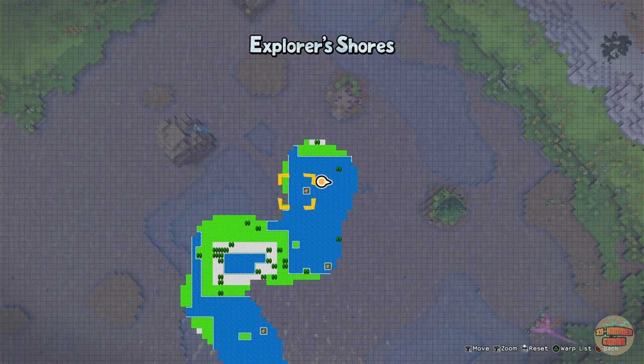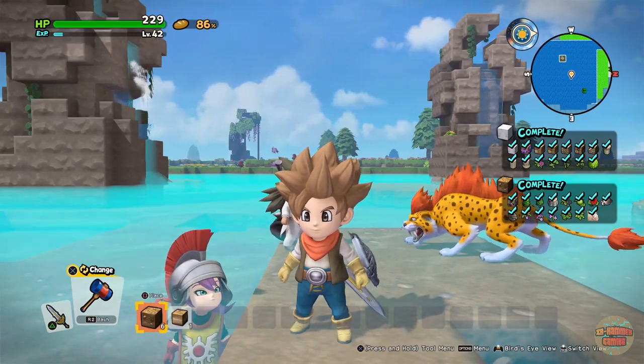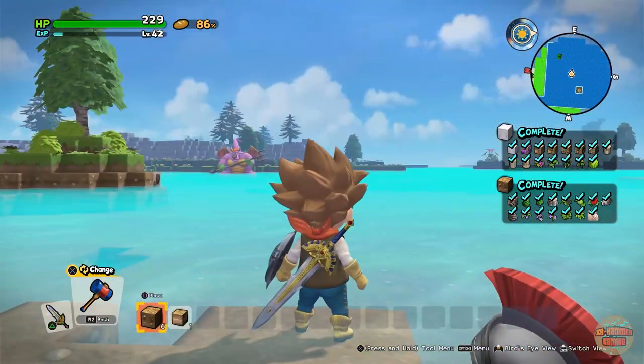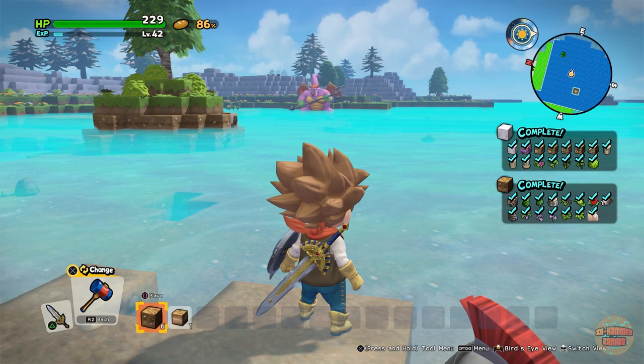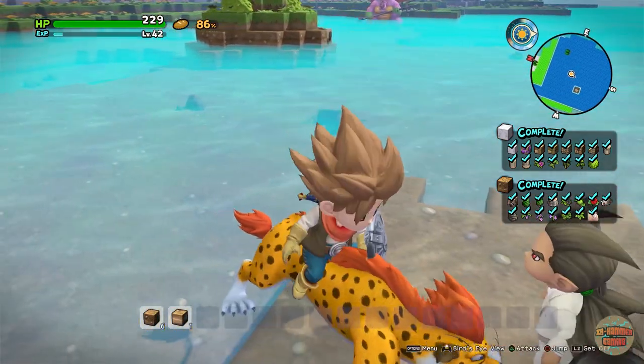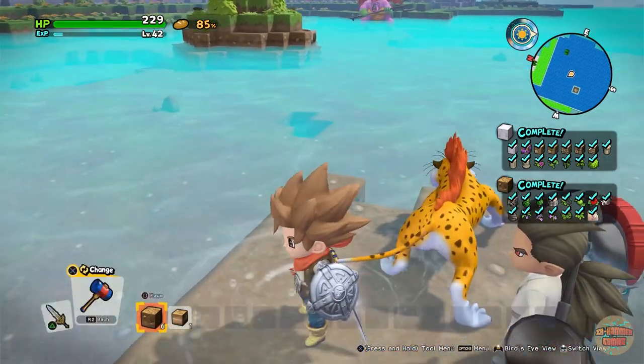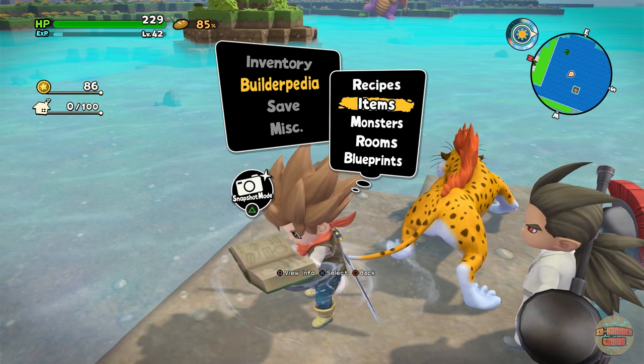It's an awful map — I really dislike it just because it's full of too much water — but we are going to be taking on Vatadud, the arch demon. This is a rare drop, so don't expect to get it on your first go. If you do, you're quite lucky.